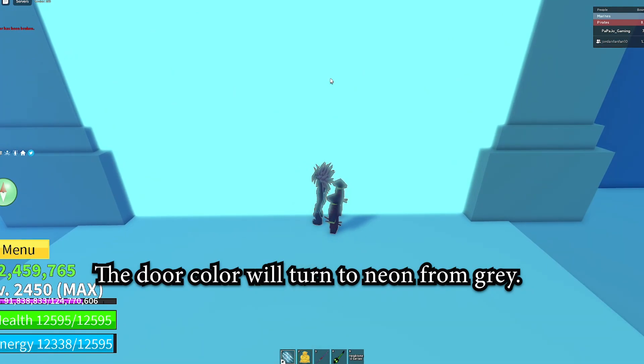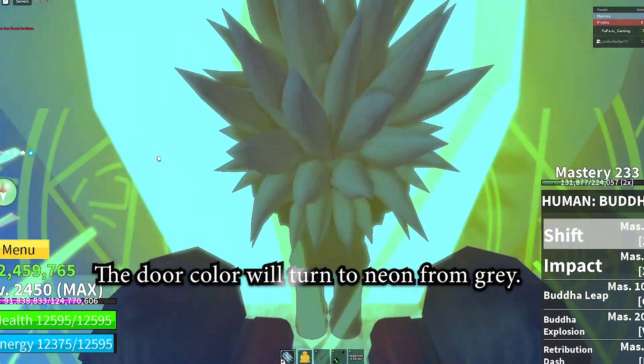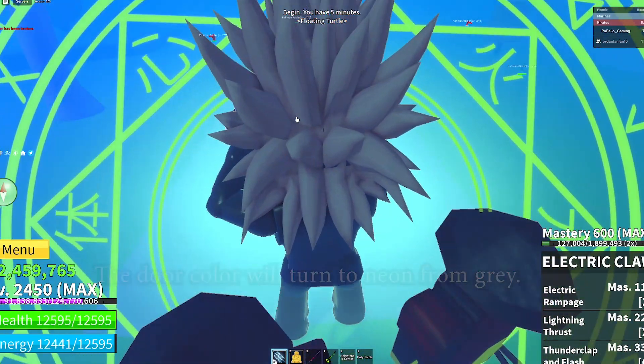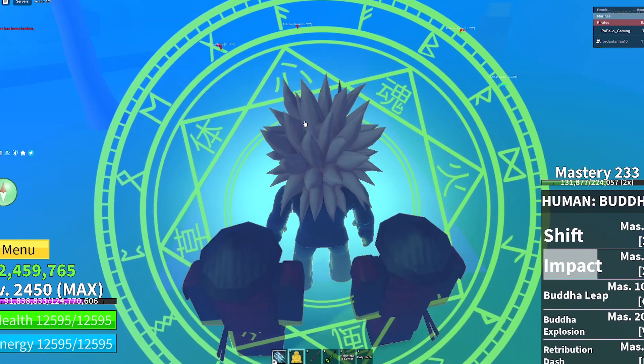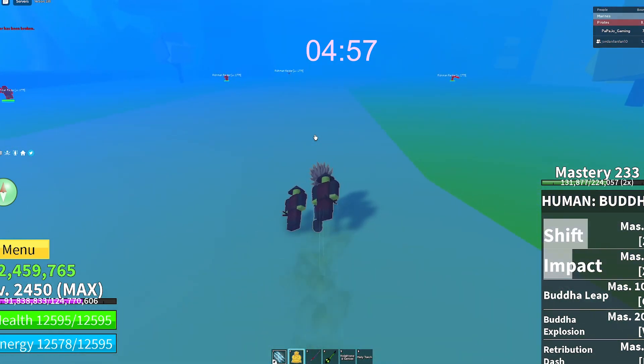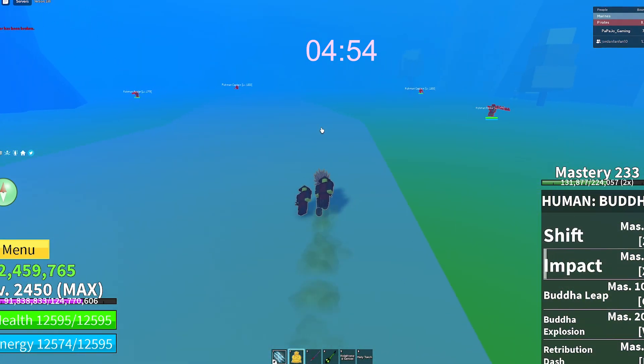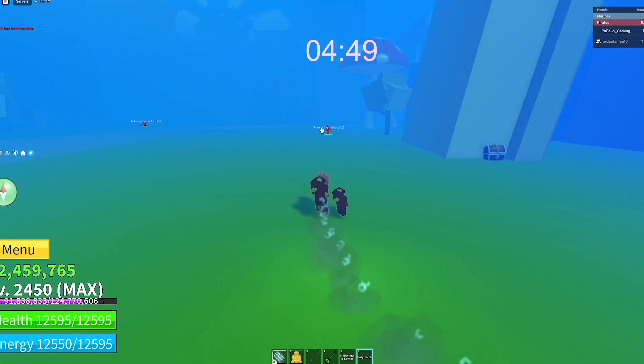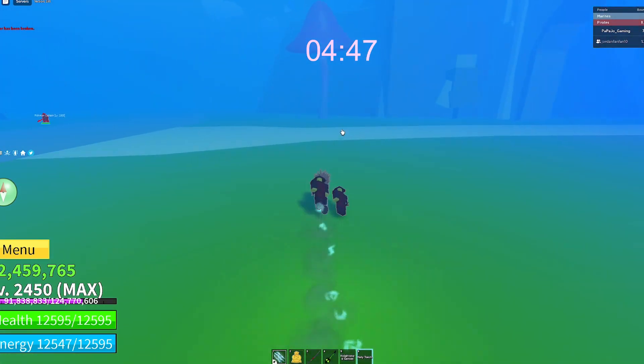You go in and there's a secret door here, and because you summoned Ripindra this color is already open. Before it would be a gray color, now it has a color. I opened it and now it's easy. You have five minutes to light five candles — five torches. You have a holy torch in your inventory and there are five locations you've got to light up within five minutes.